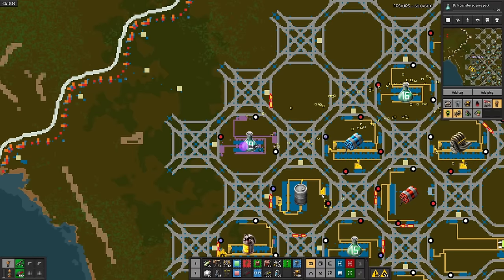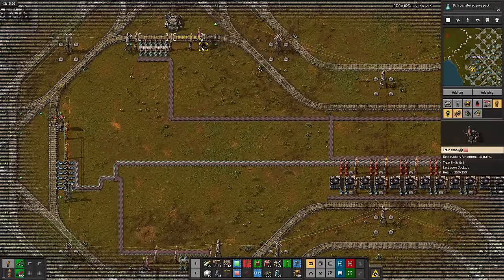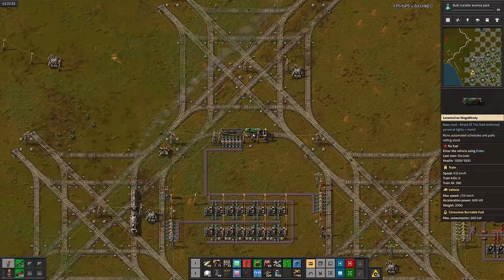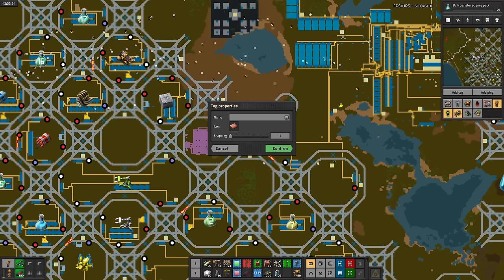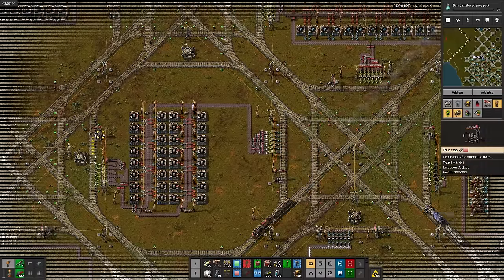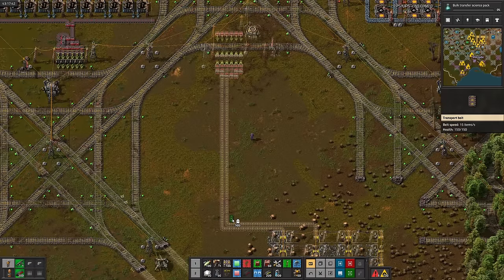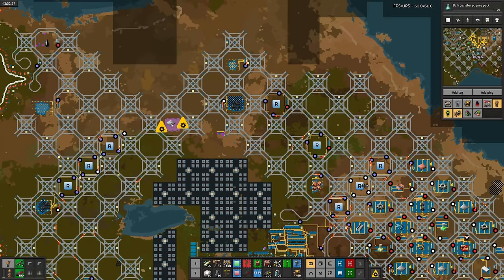We've finished at least 20 sciences, but only 9 are being produced and used in the labs — they're just waiting on boring intermediates, mostly iron-based ones right now. Time for more gears, green circuits, and copper trains. Then I'll fix even more broken train stations and add more copper production. But really it's just a waiting game for now. Still need more iron — time for yet another iron mine. And another smelter, because why not?